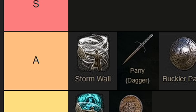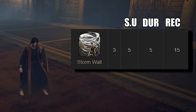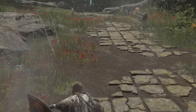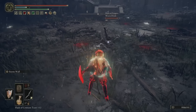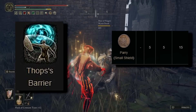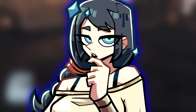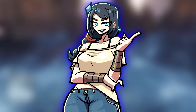Stormwall stands tall with its attributes: 5 frames of startup, 5 frames of duration, and 15 frames of recovery, mirroring the small shield parry's statistics, but offering the additional benefit of deflecting enemy projectiles such as arrows and pots at the cost of 3 FP per cast. It's akin to a blend of the commendable numerical values and reliability of the small shield parry, coupled with Thops's Barrier's versatility, creating a tool that holds considerable value in both PvE and PvP engagements. However, despite its strengths, Stormwall still falls short when compared to the two most exceptional parry options in Elden Ring.